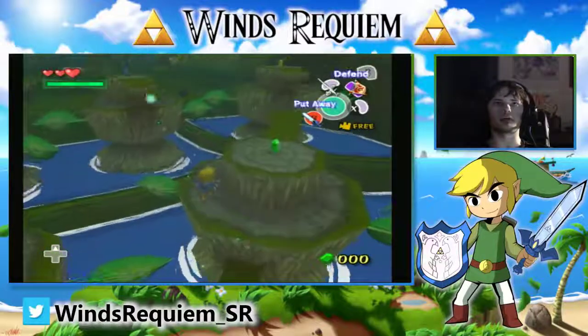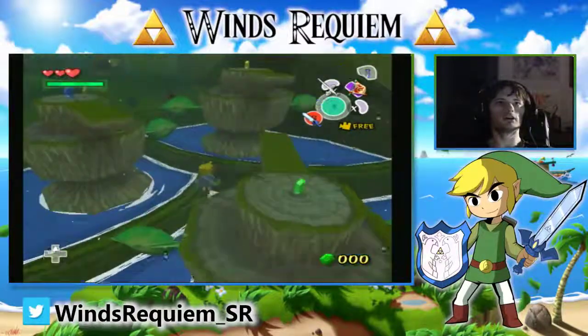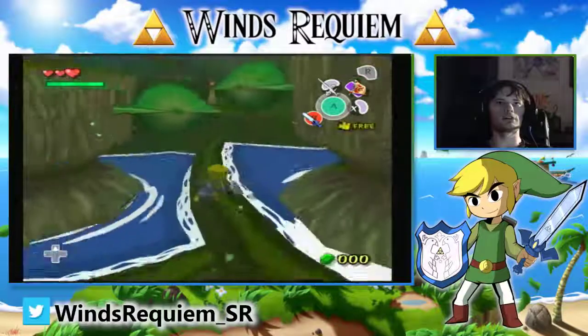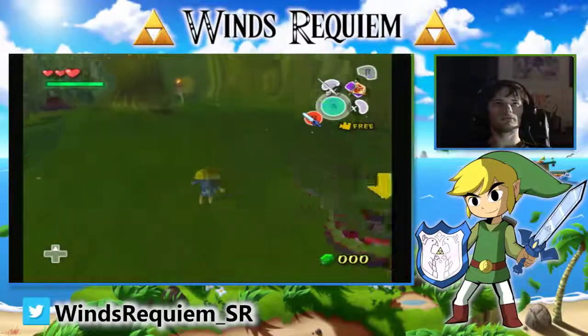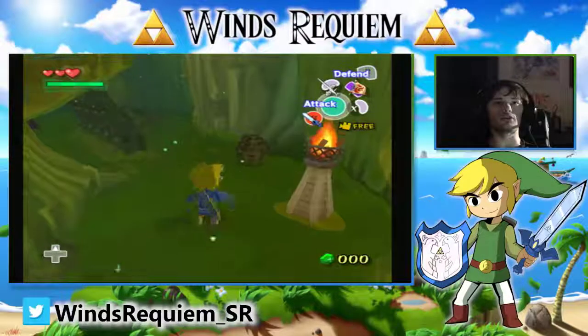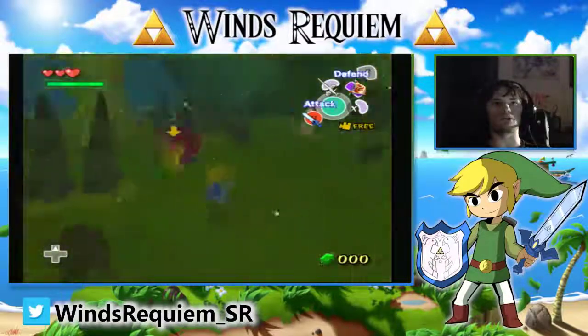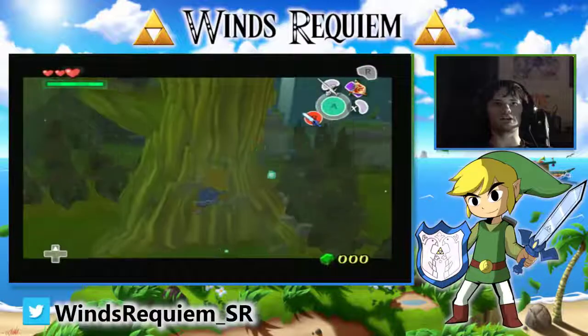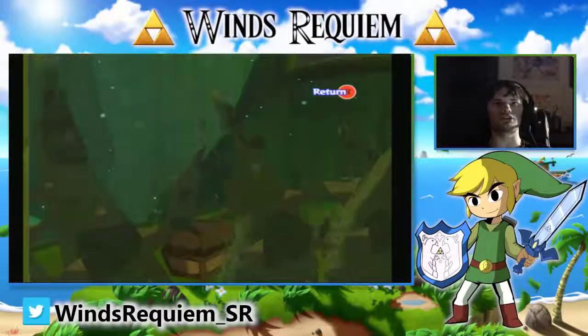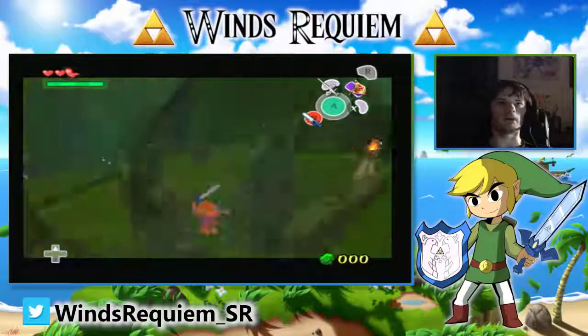Jump over here, sword slash, jump up to here. You can either go to the chest the normal way by just falling into it, or you can do this — really just a sword clip. Sword slash up to here, angle your camera just to the right of the chest, and you'll free bounce over the vine.